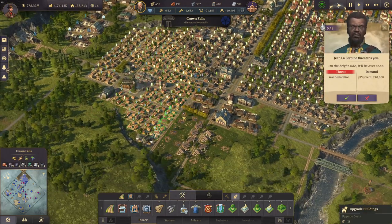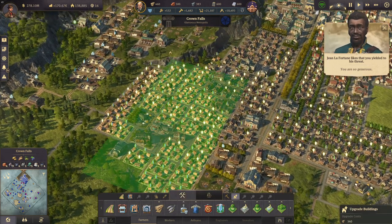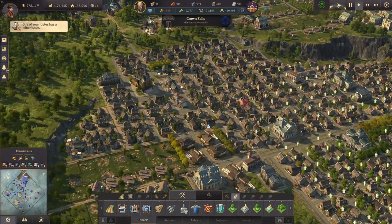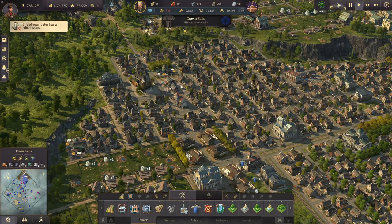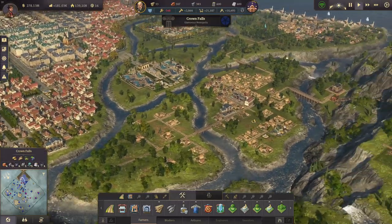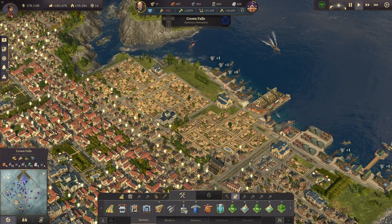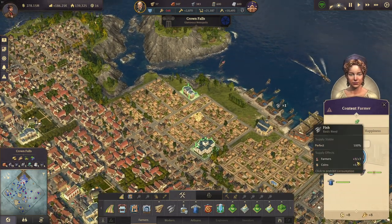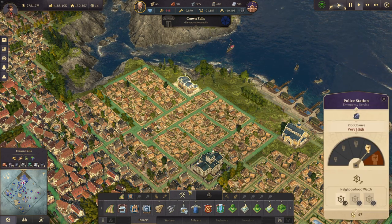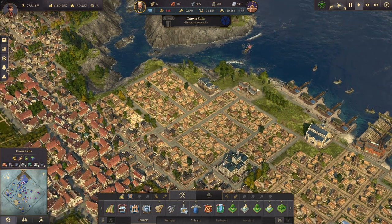We want to continue operations and get rid of farmers in Crown Falls. We are going to upgrade all the farmers here to the far end of my city, consuming my last timber — causing a farmer shortage. We only have some farmers here now and probably some more down here. They're missing a warehouse or a marketplace that we could place for them — that should get rid of it.